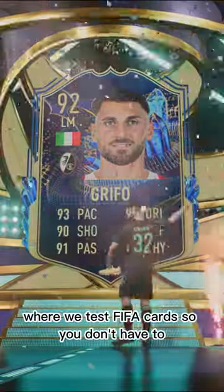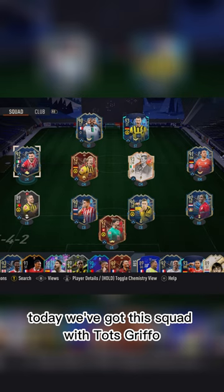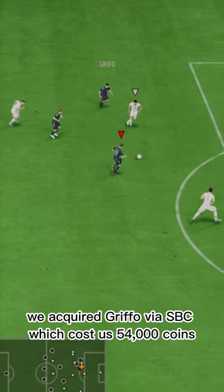Welcome to Baller or Bust, where we test FIFA cards so you don't have to. Today we've got this squad with Tots Grifo. We acquired Grifo via SBC, which cost us 54,000 coins.